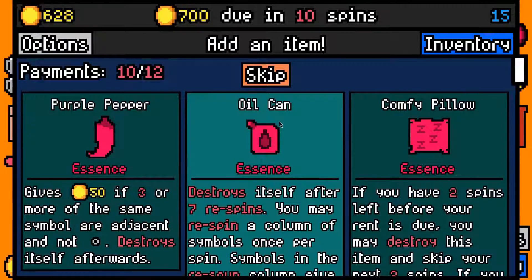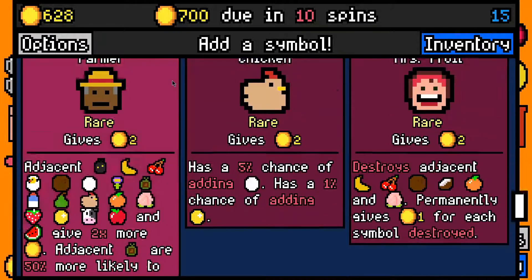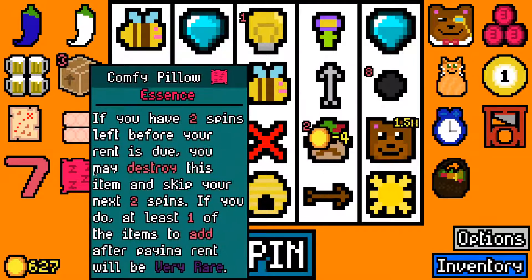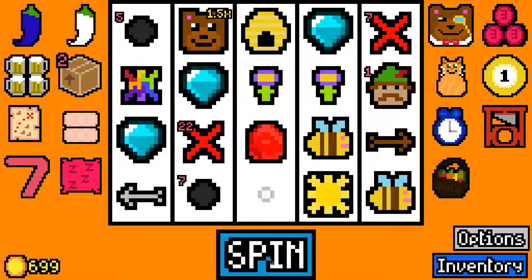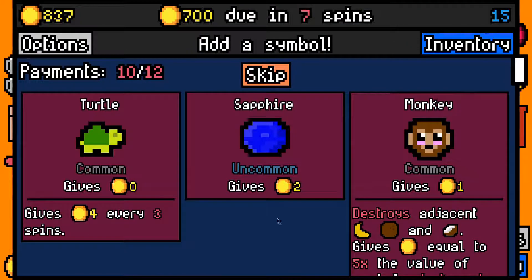We made the 650 rent payment with 628 left over, so we are pretty set. I don't want the geologist — a bit late. Let's reroll for possibly something better; we didn't see one so let's just skip. Fruit basket — do we have any fruit in the deck? We don't, it's useless, but it is uncommon so I'll take it. Taking comfy pillow mostly just to speed up the rent payment a little bit. We don't want another coal, it's a bit late for that.